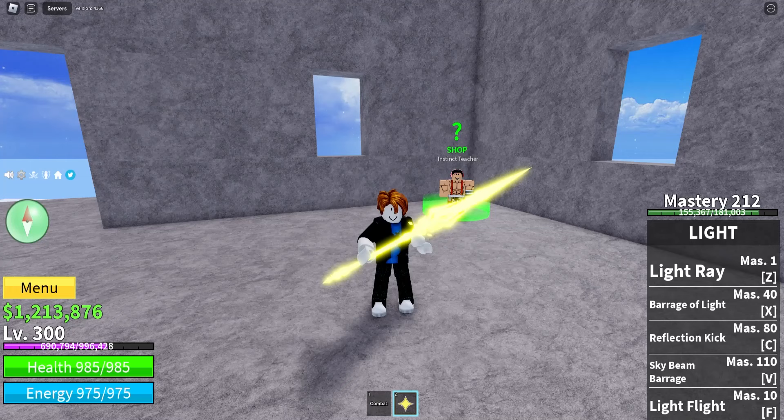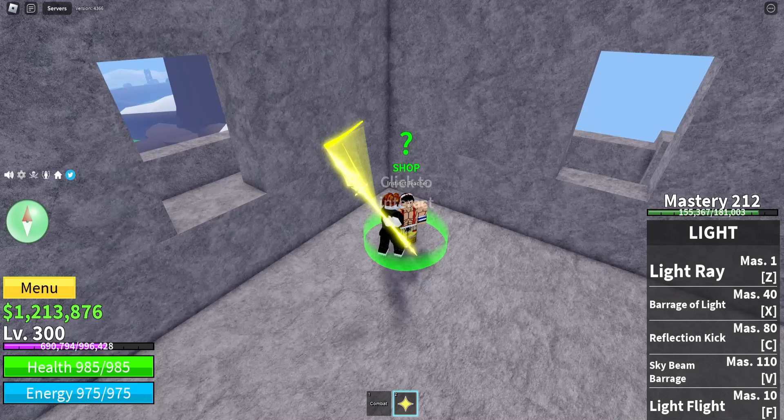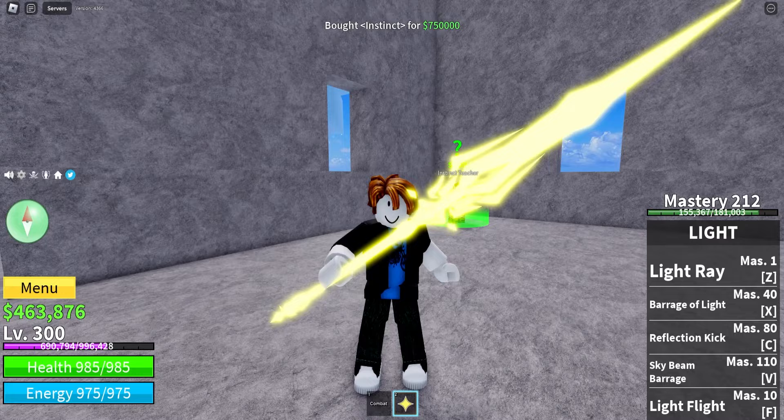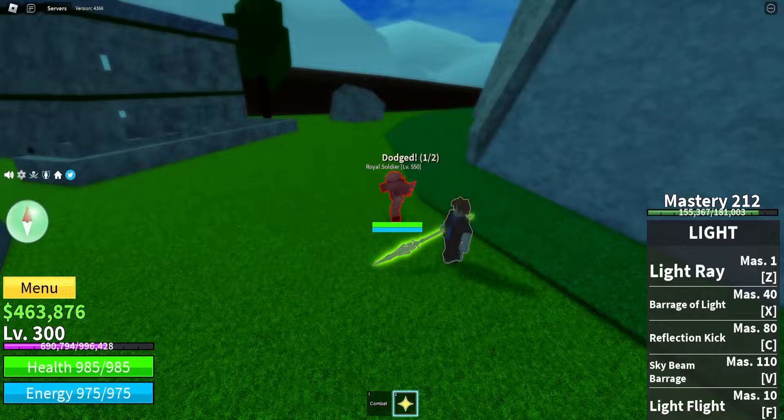Now that we're level 300, it is a good idea to go get Observation Hucky, or Instinct as it's known in this game. The power of Instinct allows you to sense the presence of others while dodging. It's very expensive — $750,000 — but we've been saving a lot of money, so not too bad. Now that we've got it, these guys won't be able to hit us, which is very nice.